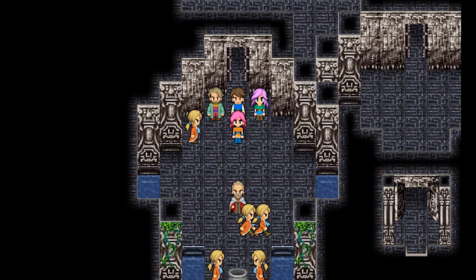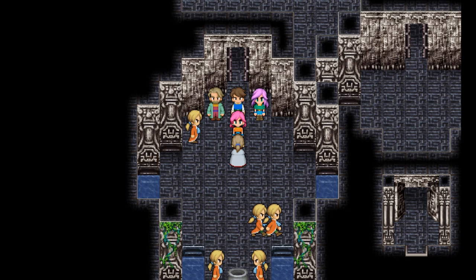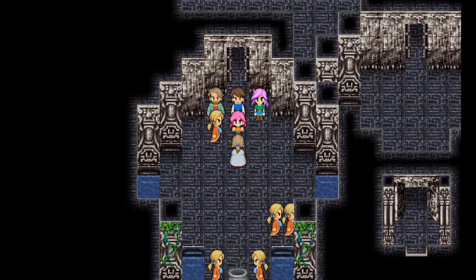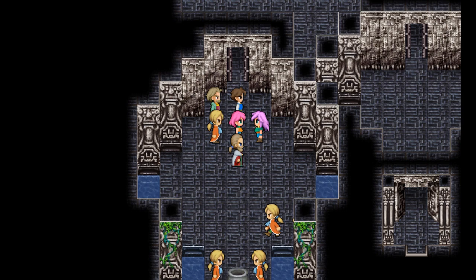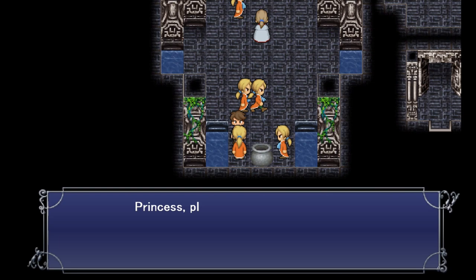What happened? What's the matter? Now there are monsters in the shrine — it's a dungeon, who would have thought. What about father? He's probably fine — he went up to the top floor, we're kind of worried but we don't want to go after him. Funny enough, every Final Fantasy game has a theme, and this one's theme is kind of about overuse of resources — so it's like environmentalism.